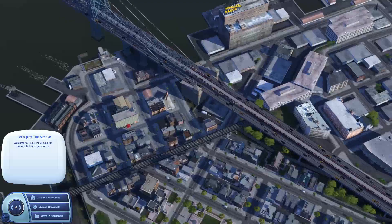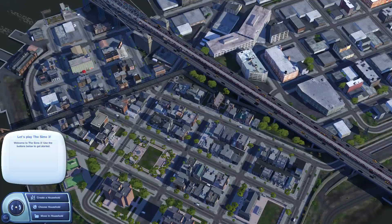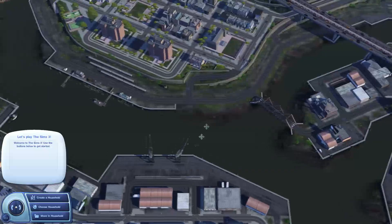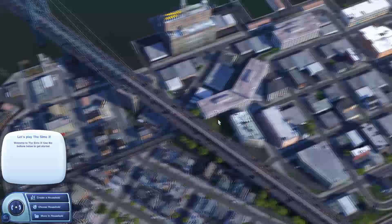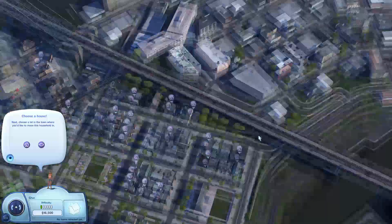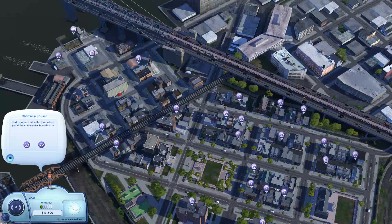We are here, we are in the world, and it looks insane — I cannot believe this. I have been dying to try this. It does have a lot of stuff going on and it's making my game run a little rough, so just be warned — it's probably not going to run super smooth. We're going to move in Imogen and see what we can find. Oh my god, there are a lot of starter homes — it looks like there are lofts and maybe some apartments.